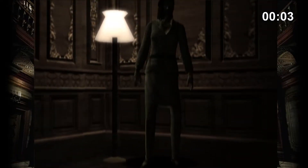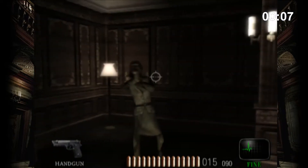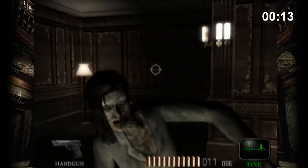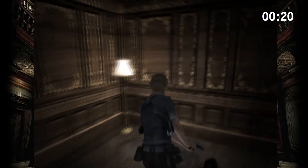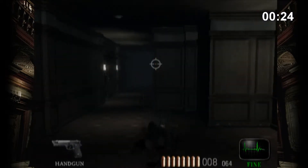Resident Evil Dead Aim is another addition to Resident Evil's light gun shooter library. Just like Survivor 2 Code Veronica, the game allows the player to use a light gun to dispose of the various enemies. If you don't own a light gun, like I do, you will have to make do with the gamepad's joystick. As you can see right now, you will move through the game in a third person perspective, just to switch to a first person perspective while engaging in combat.